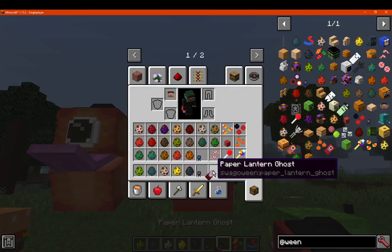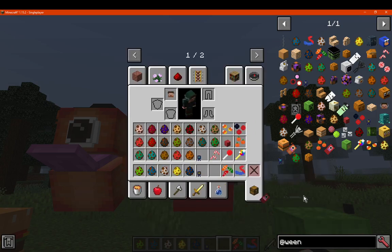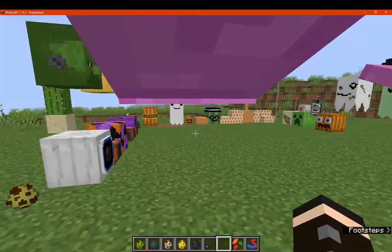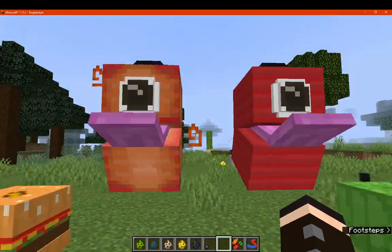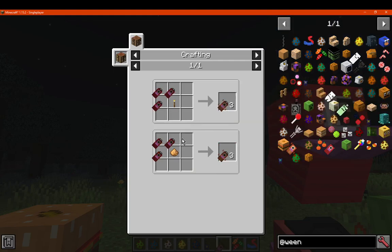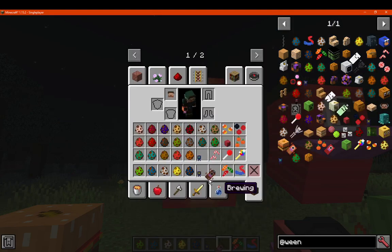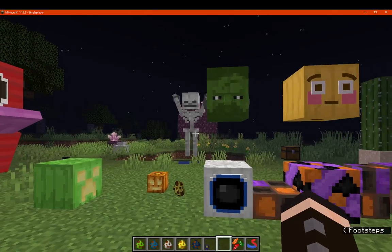Next we have the paper lantern ghost, which is just paper, red dye, and pork chop. Again, these ones float and you can just go through them. There's also a lit version, which is just the existing paper lantern ghost with a torch or glowstone recipe.